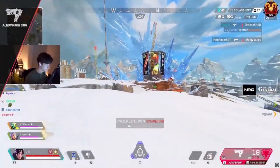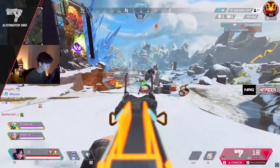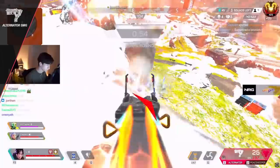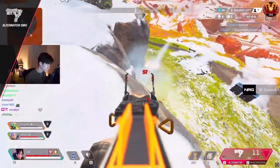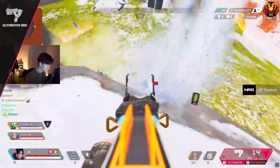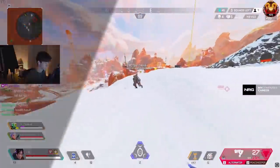Now let's move into SMGs. First up, the Care Package SMG — the Alternator. This gun does insane damage to shielded targets due to its built-in disruptor rounds, but versus unshielded targets it actually has lower DPS than all other SMGs. So to do more damage and save precious Care Package ammo, make sure to swap off this gun to finish off targets whenever you can.